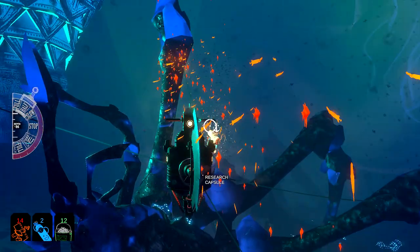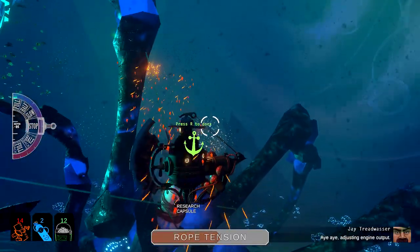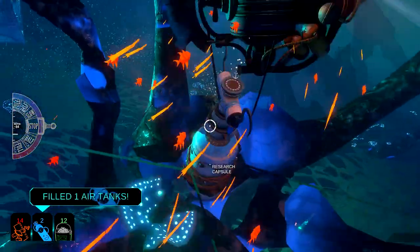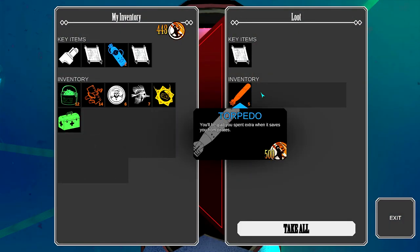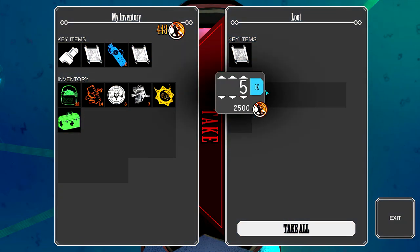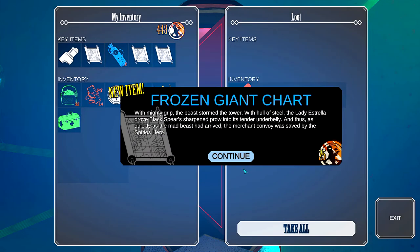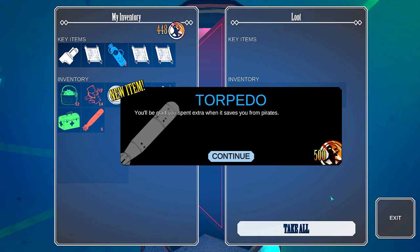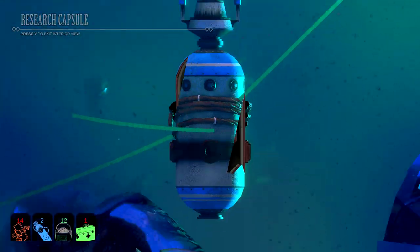So it looks like it's leading us that way, but I kind of want to check out this research capsule just in case it has any of the materials that Hassley wants us to get. We filled an air tank — good stuff. We have a repair kit. Brilliant — a torpedo. I guess we'll just take those. Frozen giant shark — good stuff. And we'll take the rest of that. Brilliant. Fantastic. Let's back out of there.